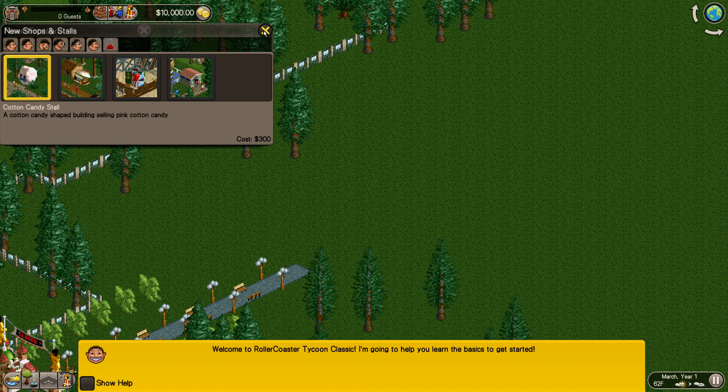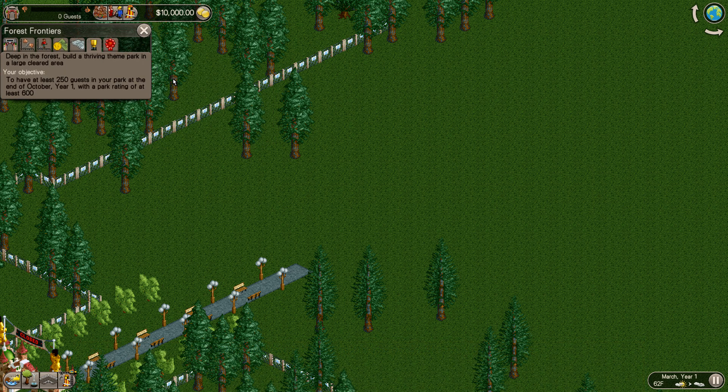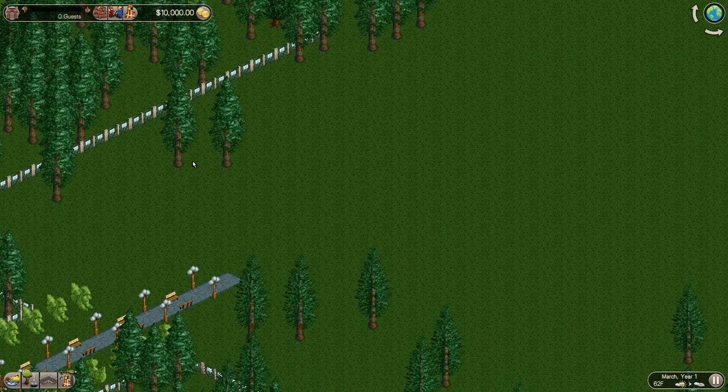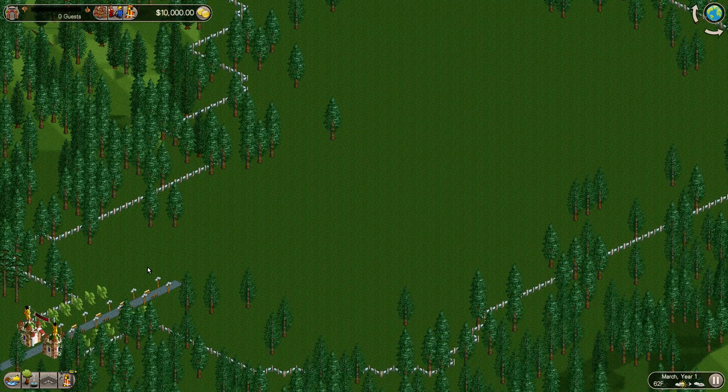We have about $10,000 in cash. Let's see what our objectives are. For Forest Frontiers — deep in the forest, build a thriving theme park in a large cleared area. We need at least 250 guests in the park at the end of October year one, with a park rating of 600. That should be super easy. I have quite a bit of land here to work with.